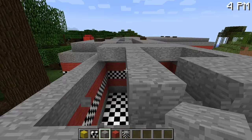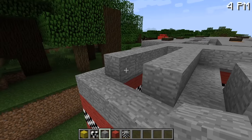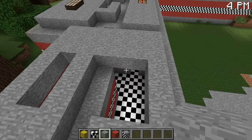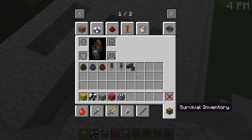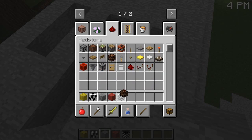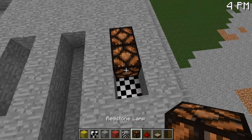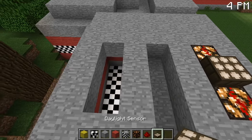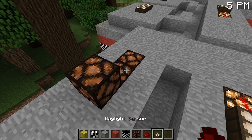Whenever I do finish this map, I will upload it on Planet Minecraft because I have an account on there. Three lights is probably going to be good. I need to get my redstone — I'm going to have to get a redstone lamp, redstone, and daylight sensor. There we go — it's gonna be lit up for us.